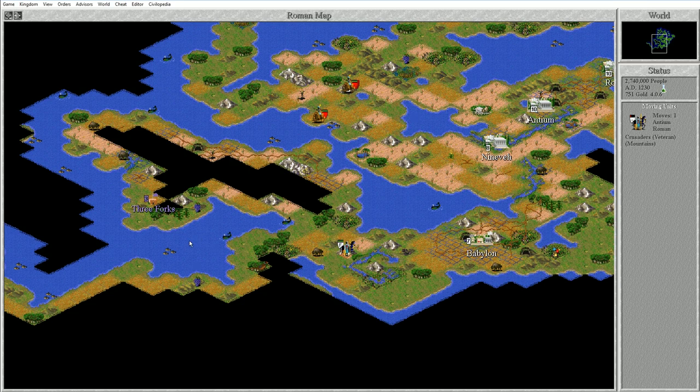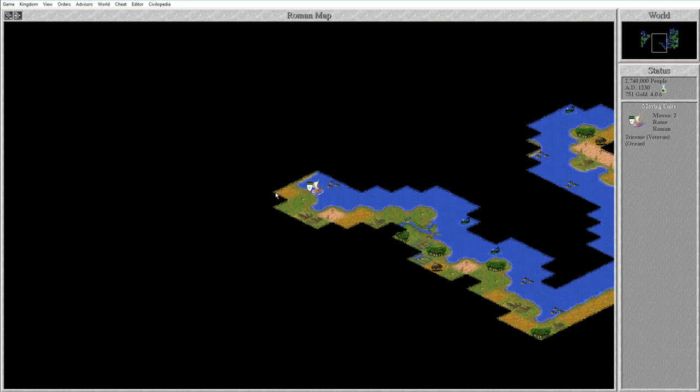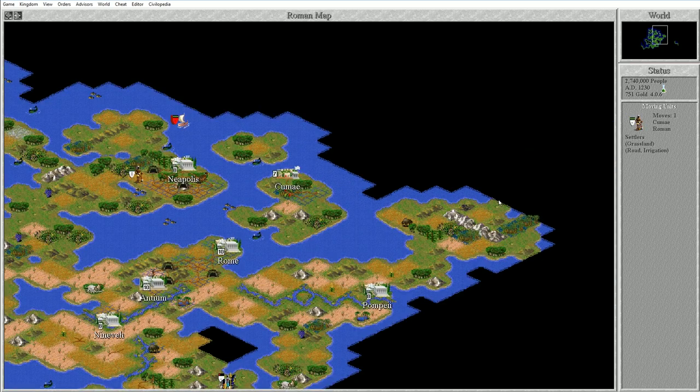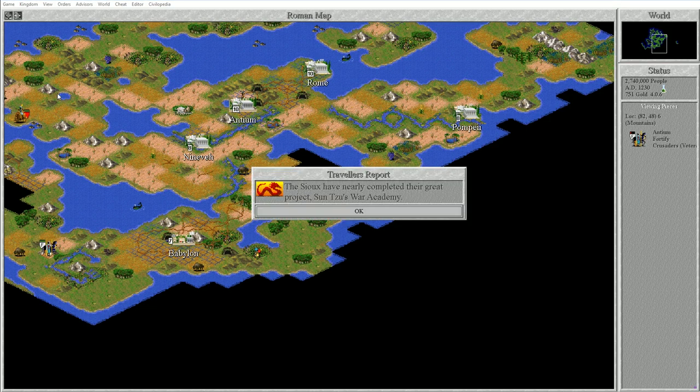I dealt with the barbarians - they weren't too difficult. They destroyed some improvements around Nineveh, but nothing too major. This trireme is still exploring over here, and I did see some Sioux units over here - you can see right there, they've expanded around that side. The Greeks seem to be dealing with something, and the Sioux have nearly completed Sun Tzu's War Academy.